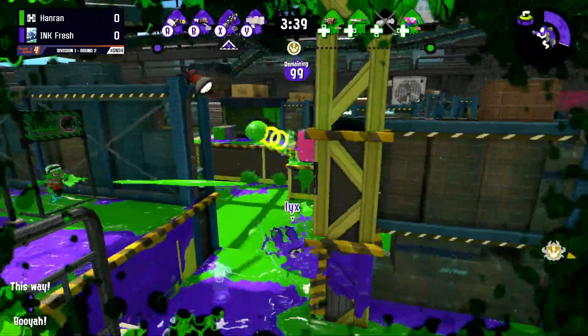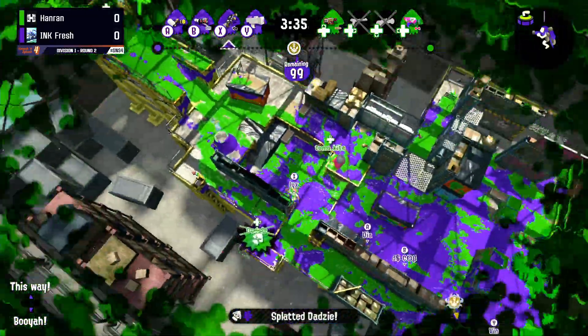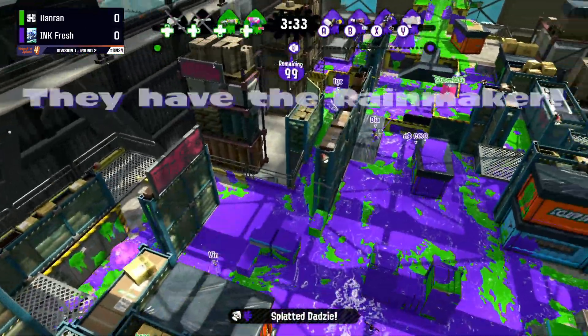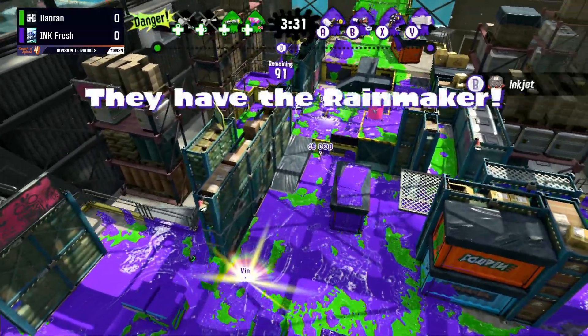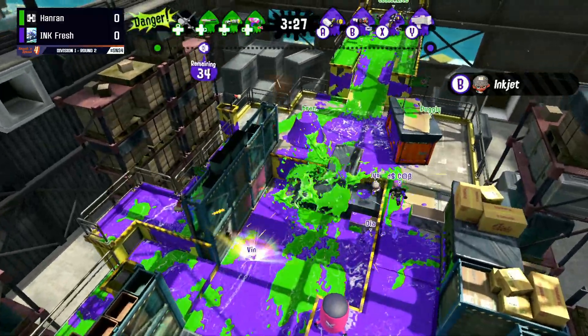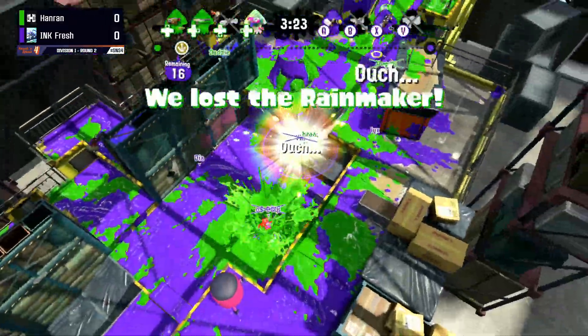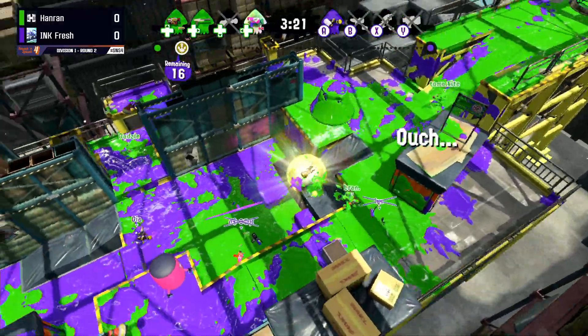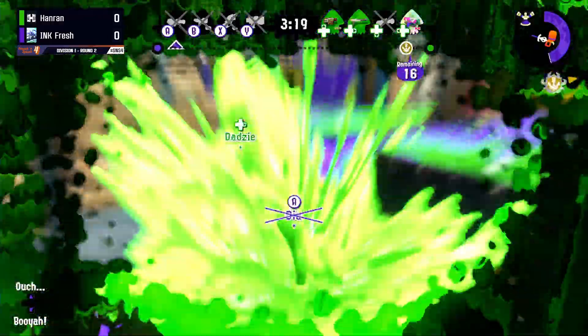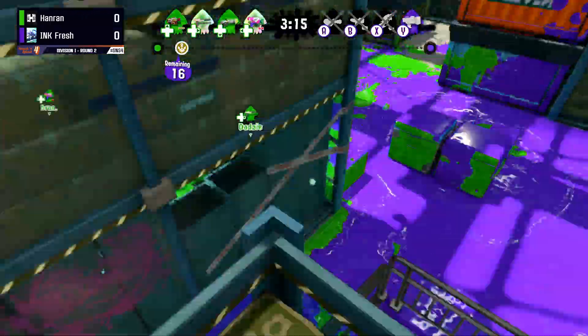Stingray versus Stingray. We do see Lick's in a dangerous position, but getting a clutch kill. The nice thing about that kill is they were able to defend themselves because where they were Inkjetting from, they were in a very vulnerable position. But we see a push already up to 16. If you get it past the flat, that's a great way to accumulate points really quickly.